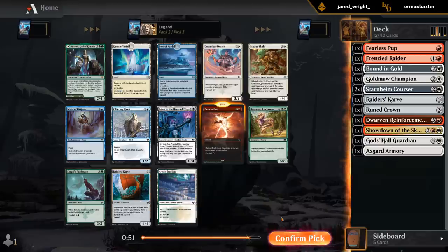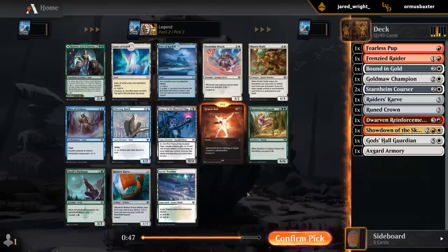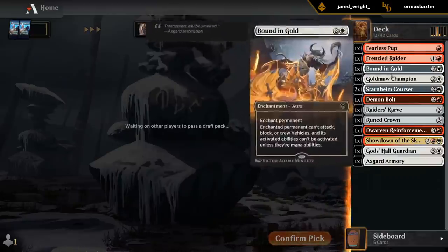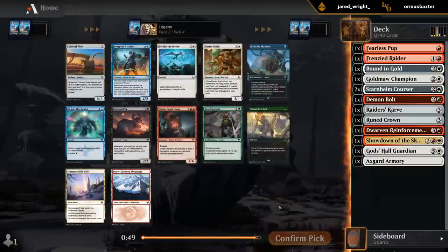Easy Demon Bolt. This pack must have been stacked to still have Demon Bolt and Packmate in it — probably the two best commons in the set. So this pack is definitely looking better. Just need to make sure we find a rune at some point.